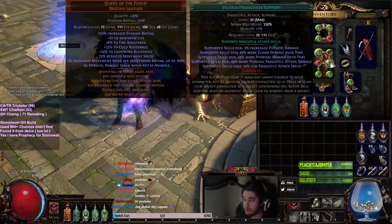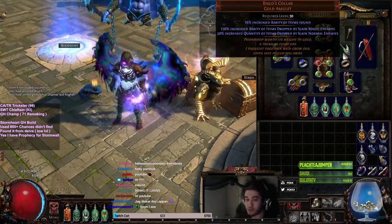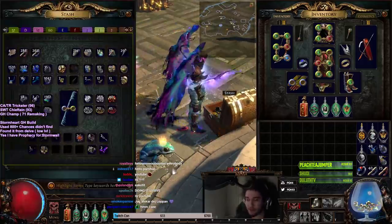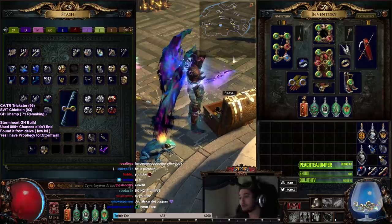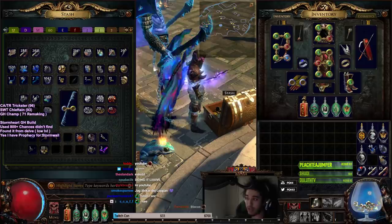I'm wearing a full magic find set. With the full magic find set, I actually ended up finding a Beast Ghost Collar, which is kind of odd. The entire purpose of this magic finding was to find a Stormheart, which worked — so that was pretty cool. The Stormheart is going to be used for the next build called the Glacial Hammer that we're remaking.